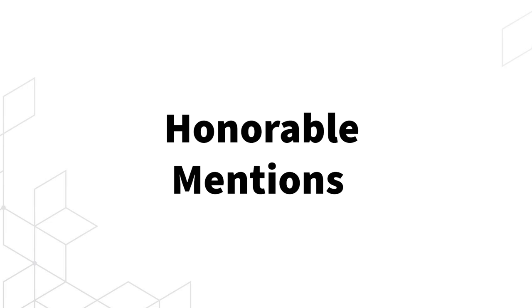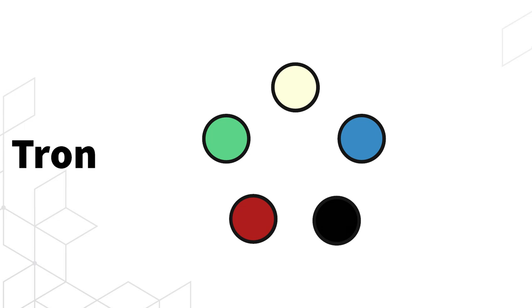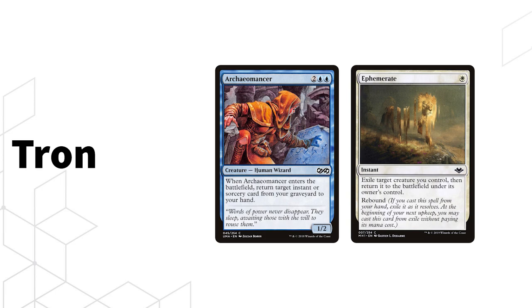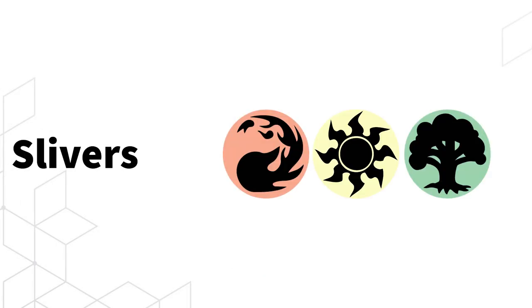That wraps up the bigger decks. Now for some honorable mentions — things you don't see as often but are fan favorites or still popular. First is Rainbow Tron, which did just get hit recently but people still love to play it. It runs the Tron lands to generate a ton of mana, looks to outvalue opponents with cards like Muldrifter and Mulldrifter, and can infinitely blink creatures with Archaeomancer and Ephemerate, or just cast big Eldrazi spells.